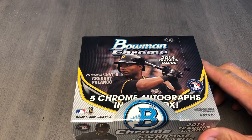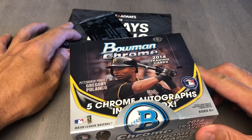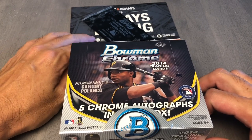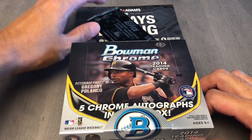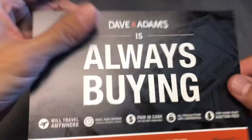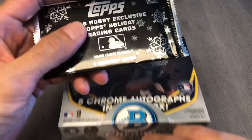In this, we'll be looking for Aristides Aquino, the Punisher. He had a big second half of the season — he just exploded. So we'll try to look for him. I got this at David Adams, so they're always buying. Buying this pack,